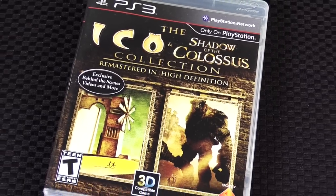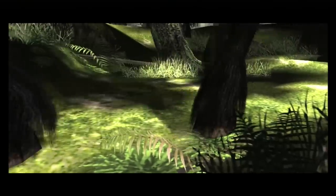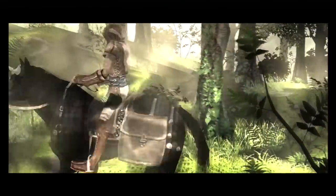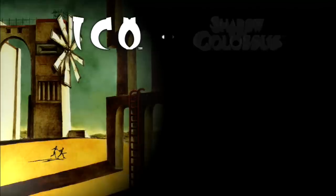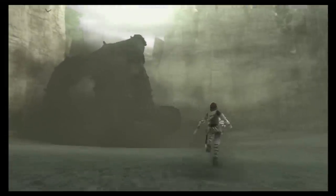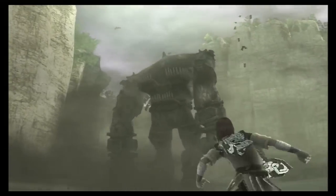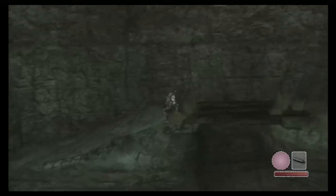Next up, we have the ICO and Shadow of the Colossus collection. When ICO first came out, that was around the time I first got my PlayStation 2, and this game blew me away — it was like playing a fairy tale in video game form. And here is that classic game, along with its kind of pseudo-sequel called Shadow of the Colossus. It's just an amazing collection. For one, it has a much higher frame rate, especially with Shadow of the Colossus, which back on the PlayStation 2 the frame rate dipped occasionally — but now that's all fixed.